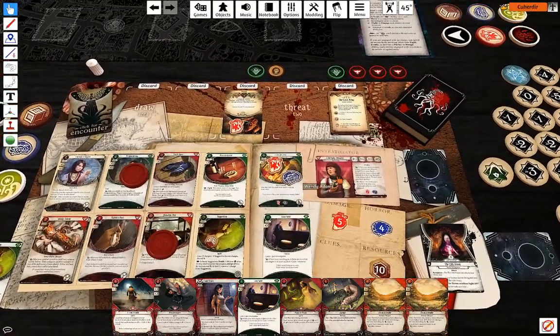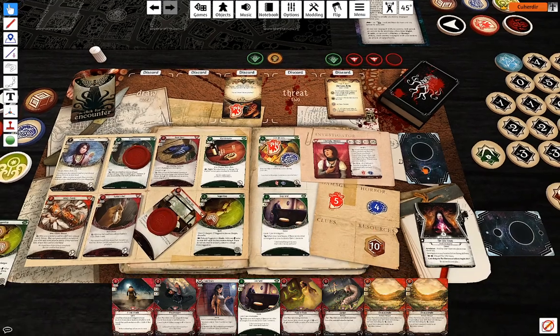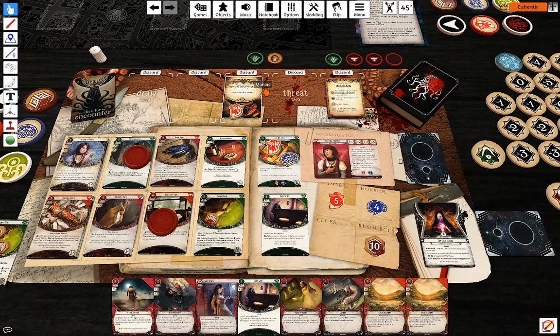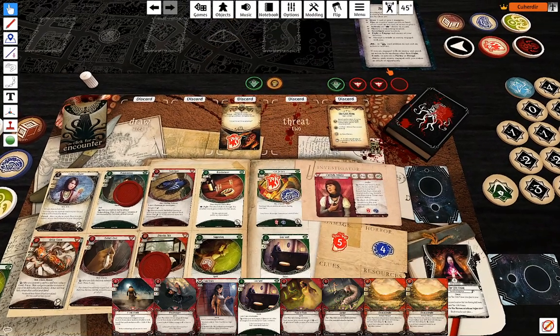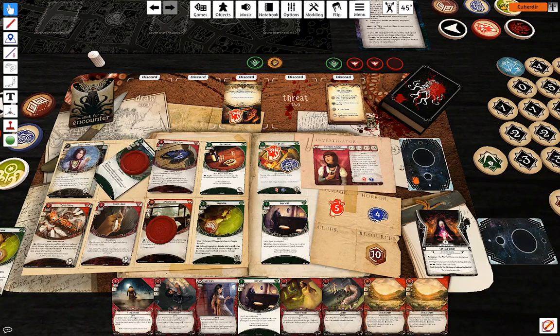Doom number two and encounter cards — a Maniac, going to deal one damage. I'm going to kill it. First action: attack. Using two Drawing Thins — actually might even just evade it.